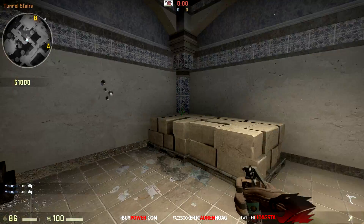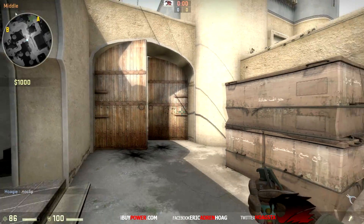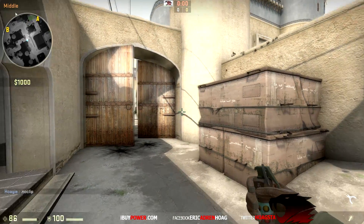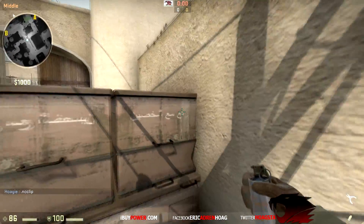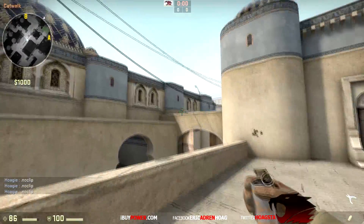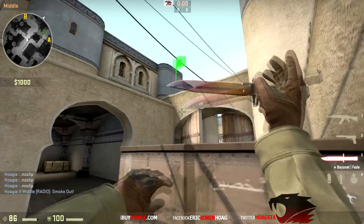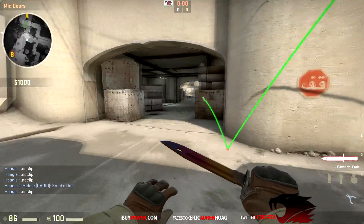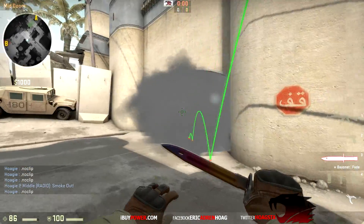We're gonna go over a one-man take at middle — just one smoke and one flash. All you're gonna do for the smoke is aim at the middle of this window. Come to Xbox; it doesn't really matter if you duck or stand, you could even throw this smoke from up here off the window. That's gonna give you the perfect CT spawn smoke, so when you're coming out mid you don't really have to focus on CT spawn.